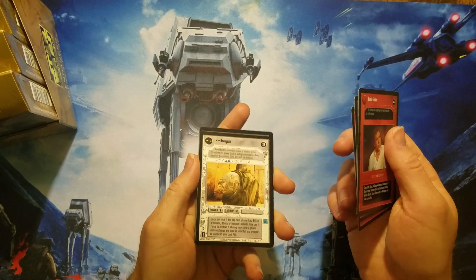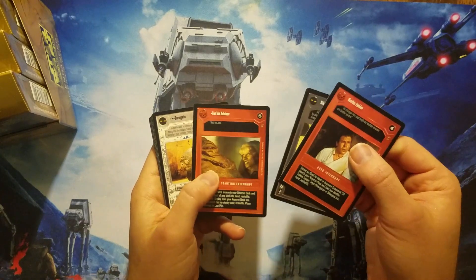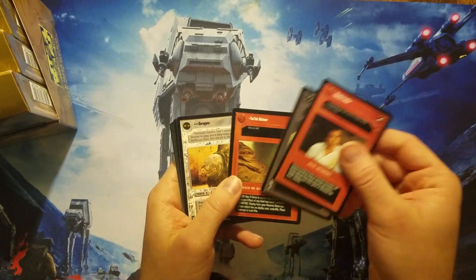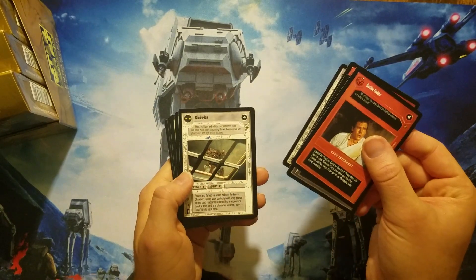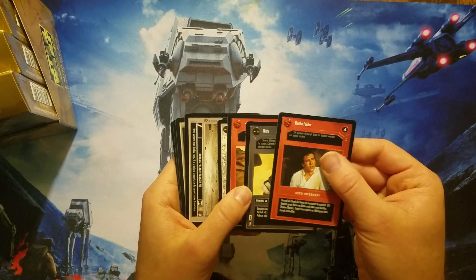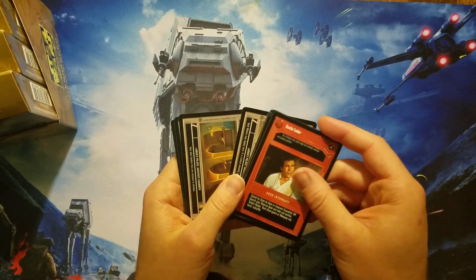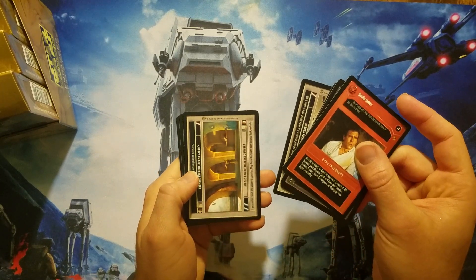Baragwins, especially in sealed deck play, these guys are pretty vicious, being able to recycle weapons and whatnot. I forgot to mention the first starting interrupt — it allows you to play an effect from your reserve deck, but you've gotta place the interrupt in your lost pile.